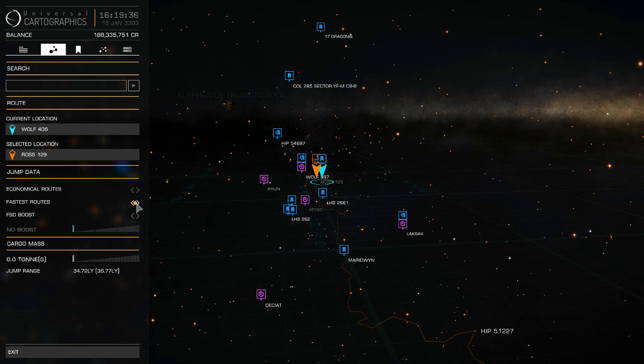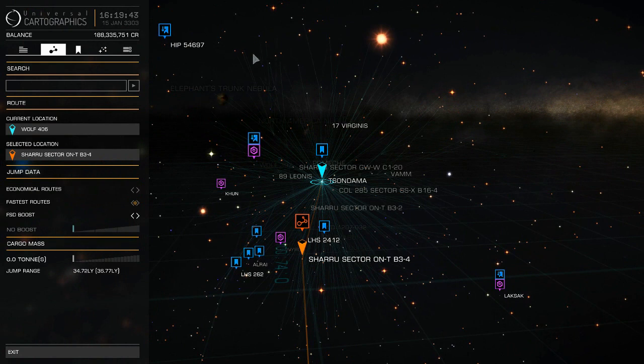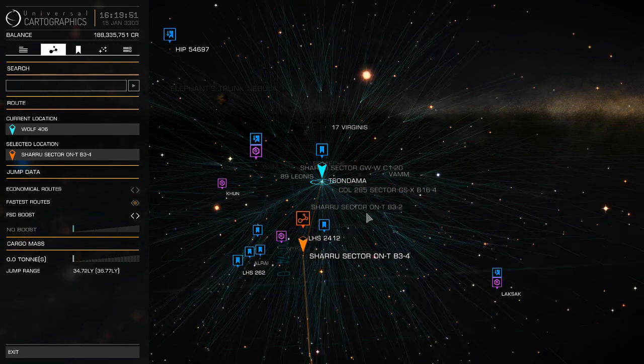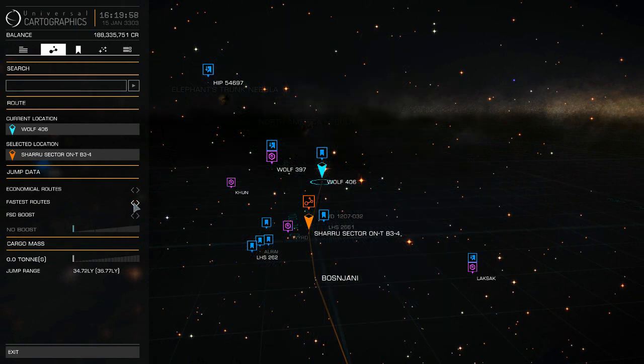As a quick note: when you switch routes, it draws all these different FSD jump ranges, which can tie up a lot of your RAM. Just click that off — it'll stay at the fastest route but won't do all the background work your computer has to handle while you're trying to play the game.